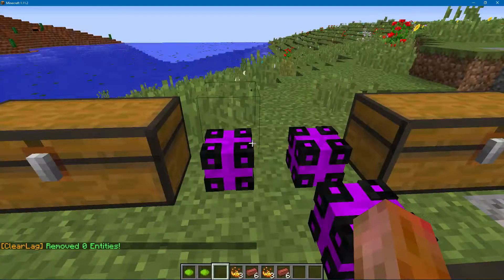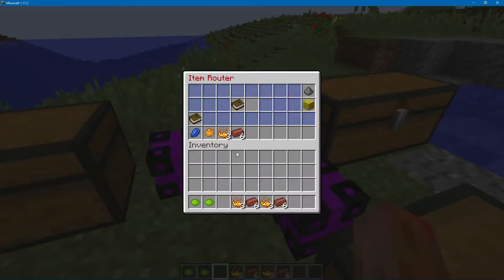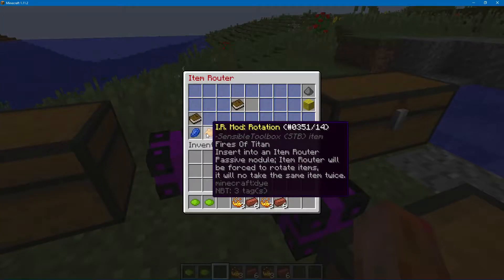Welcome to an STP tutorial on the rotation module for Fires of Titan. To craft it, you will need a blank item router and a comparator. And this will give you one of these — our mod rotations.